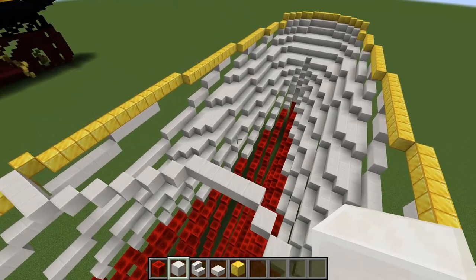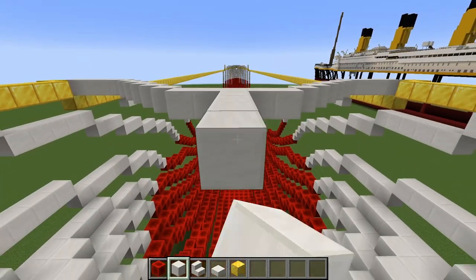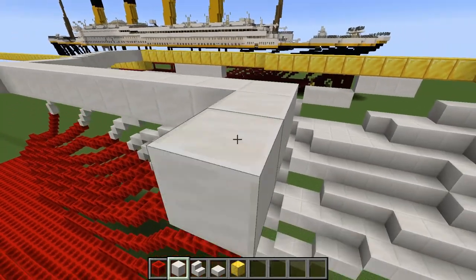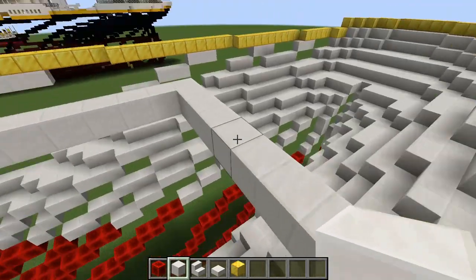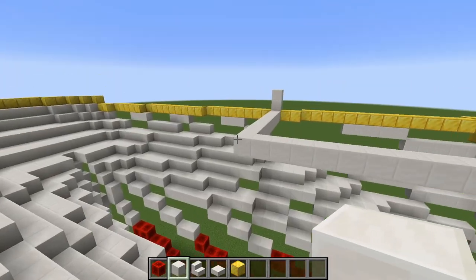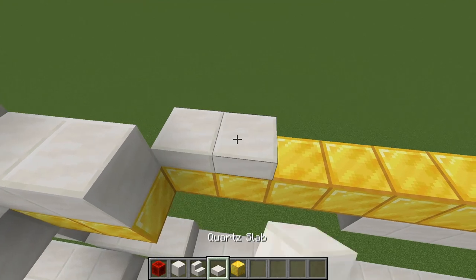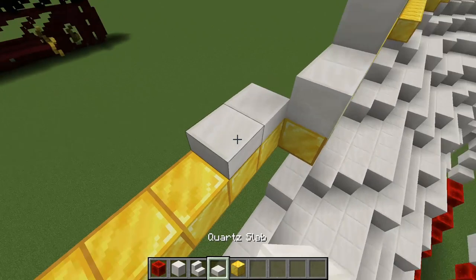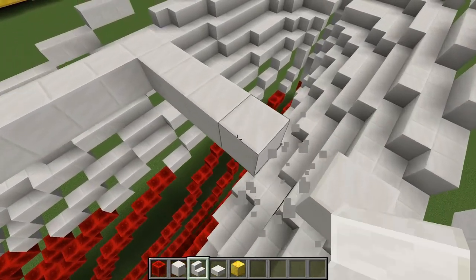Moving on, we now want ten blocks back from here, and then build out to the shear stripe — and this is where the poop deck starts. On both sides of the hull, up two, and then the same curve that we put at the bow — so two blocks, two slabs — and the same on the other side: two blocks, two slabs, and the stair. Then break these blocks away because we do not need them anymore.